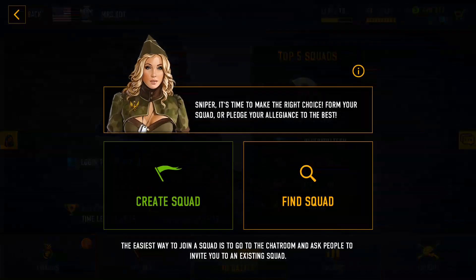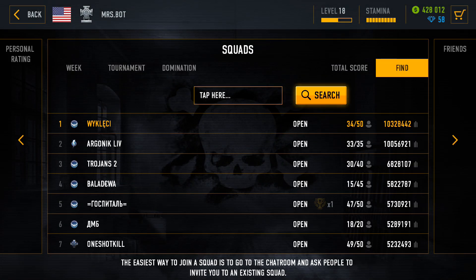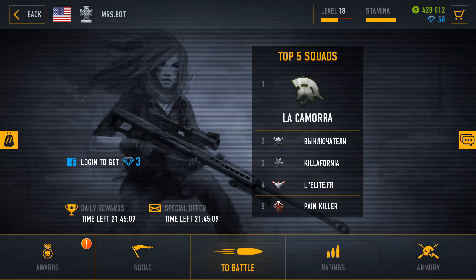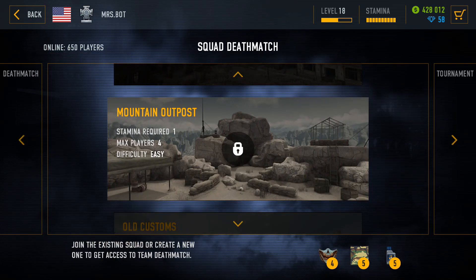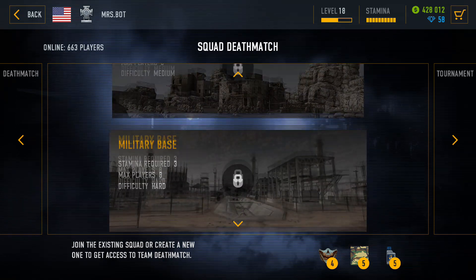From your 100th battle you should start looking for a squad. At this point any squad will do. The most important thing is not to be kicked out and to unlock the squad deathmatch mode. This is the main mode you will play for farming cash and rank points after the daily tasks are done. The bots respawn rate in this mode is higher and there are fewer real players, so it is easier to get bigger numbers there.